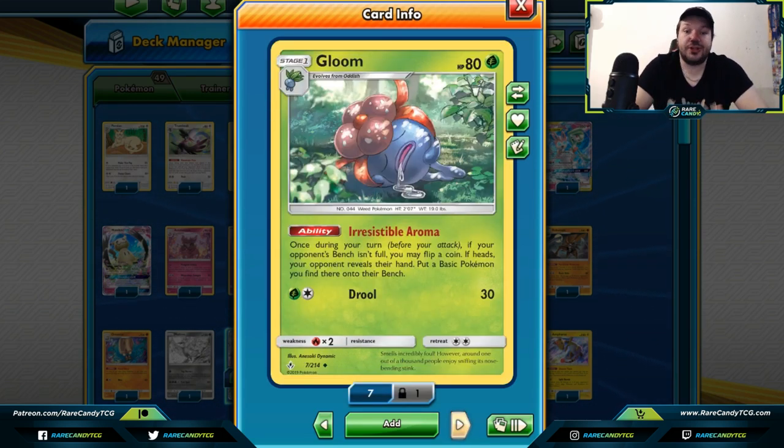Gloom — once during your turn, if your opponent's bench isn't full, flip a coin; on heads, your opponent reveals their hand and you grab a basic Pokemon from there and put it onto their bench. Maybe they're holding a Diancie GX they want to use next turn — you can use Irresistible Aroma to play it down and stop that ability, or make their bench more full. Maybe you have something that does extra damage or draws extra cards if they have more bench Pokemon, such as Erika's Hospitality.